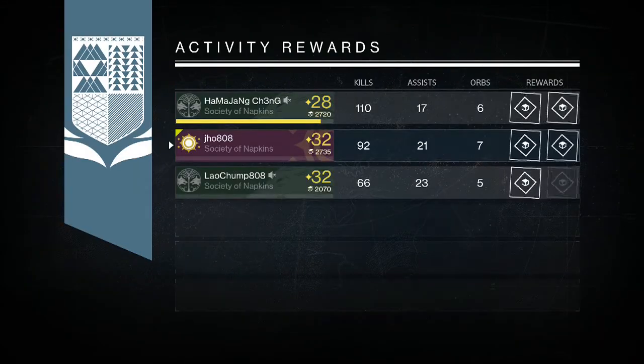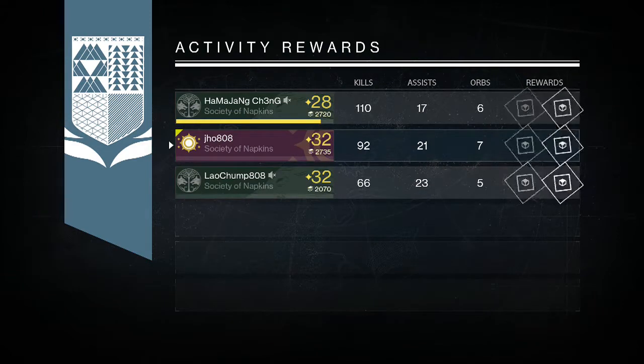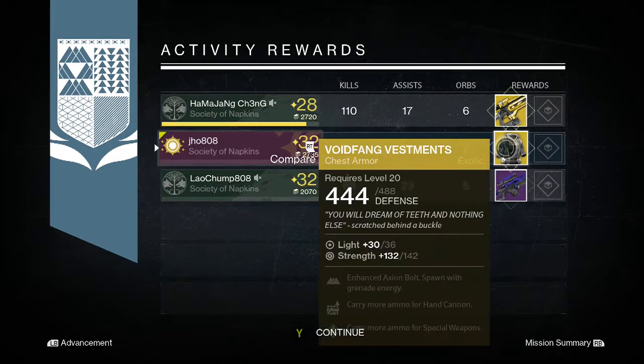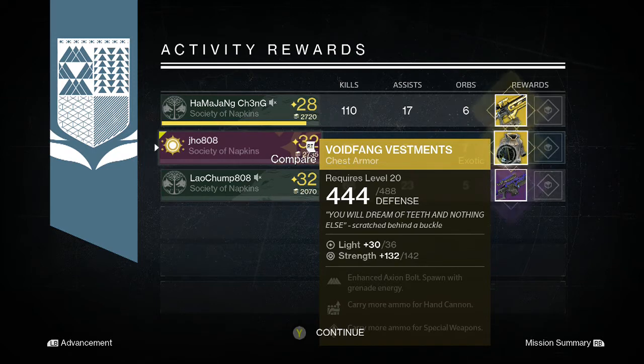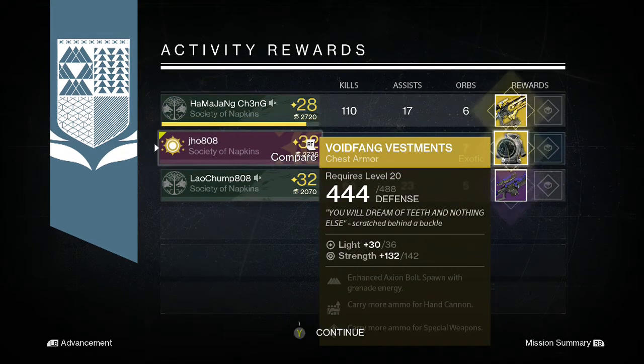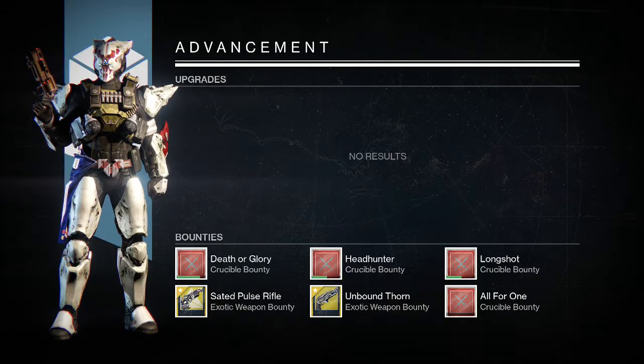So let's get into my rewards. For my first character, my Warlock, we pick up a Void Fang of Vestments. Really good for Crucible — I use this on my Warlock all the time in Crucible even when I use Sunsinger, because it lets me spawn with grenades. The Sunsinger grenades are really good in Crucible and I like spawning with them using this exotic chest piece.